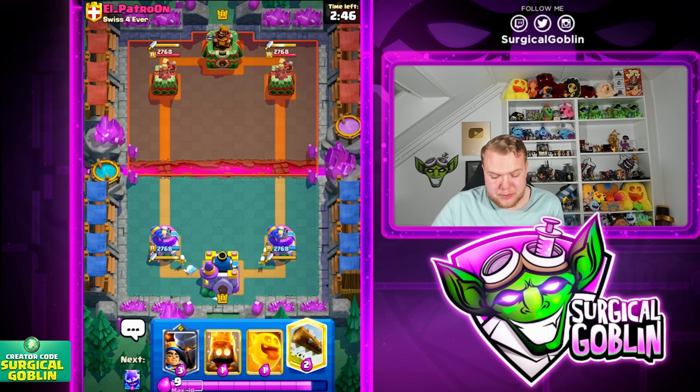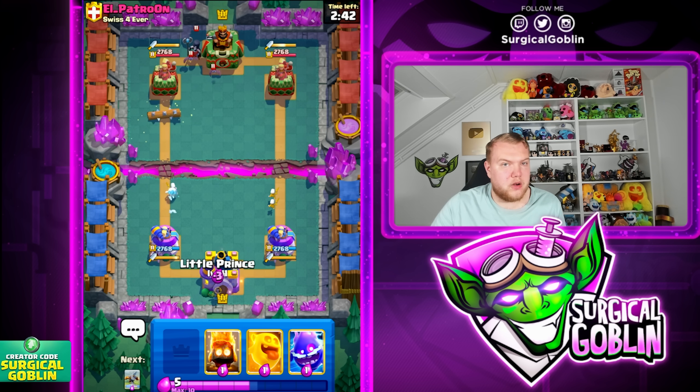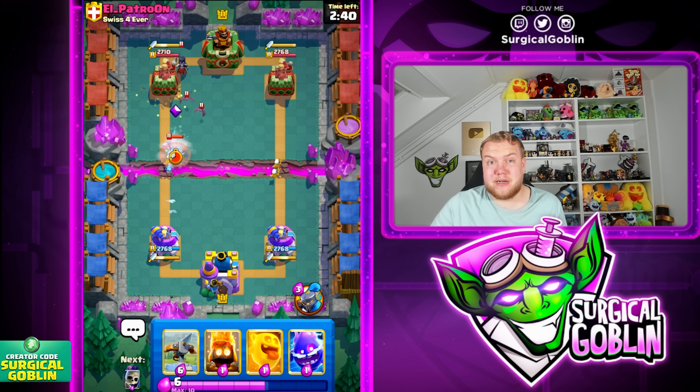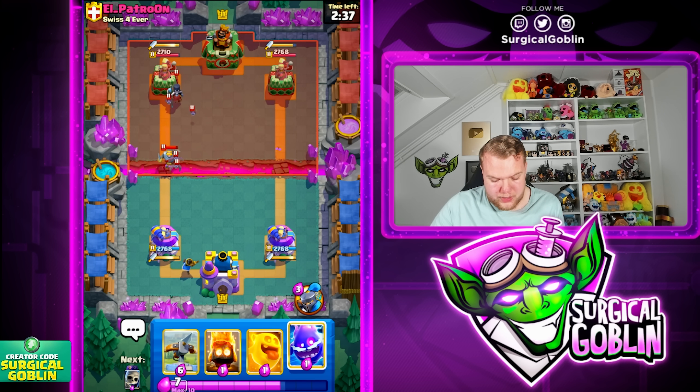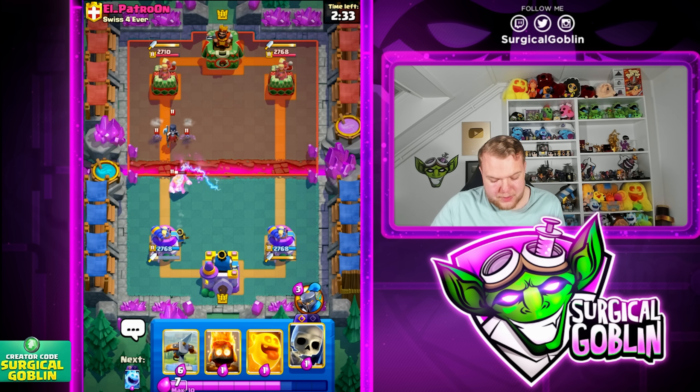We're running evil skeletons plus evil ice spirit. I have all the one elixir cards, one two-elixir card which is the lock, and then a champion for a three-card cycle. Let's see what he's running — looks like he has knight, witch, could be a lot of stuff.